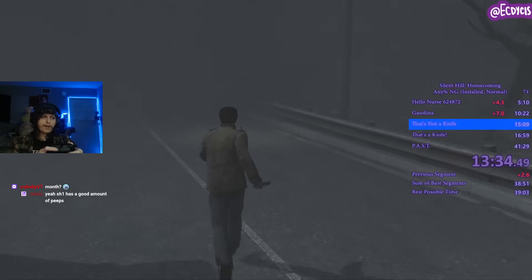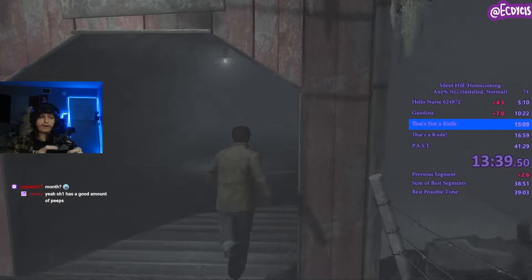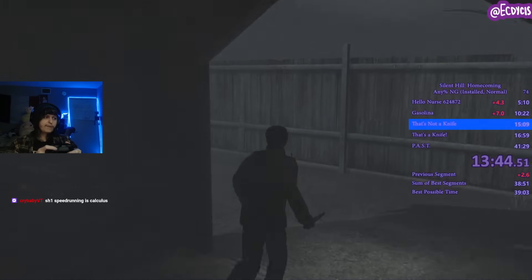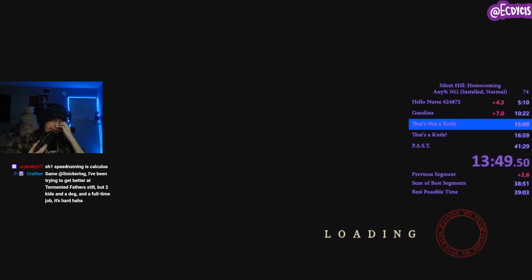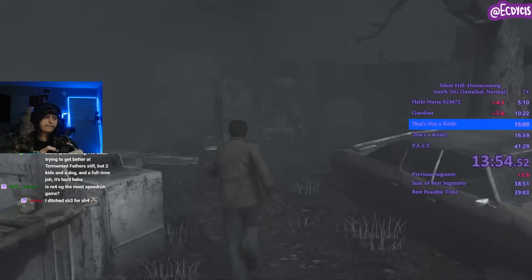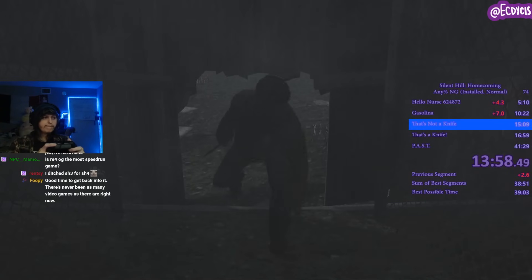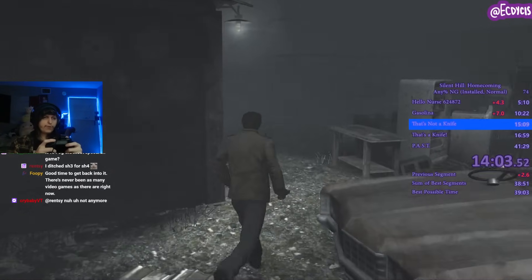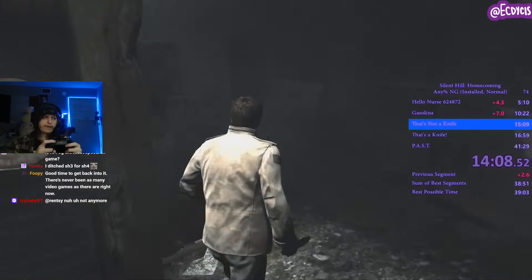Going forward with Silent Hill Homecoming — the game is about to break a lot because we've been waiting to get a gun. On New Game you don't get a gun immediately; on New Game Plus you would get it at the flashlight. Which is why the game breaks so easily. In New Game, you get the gun here, so the game's going to break in a moment.